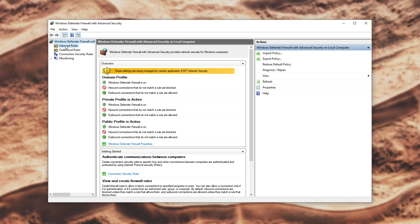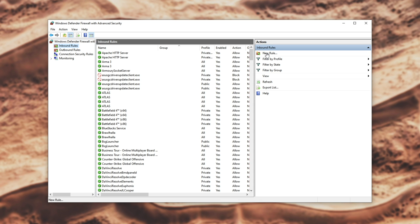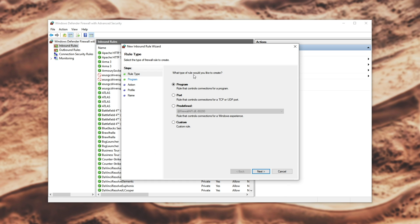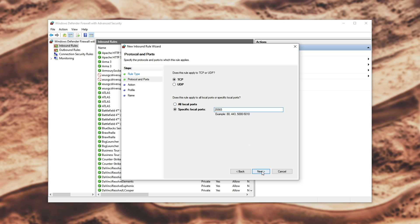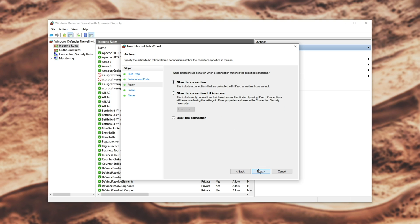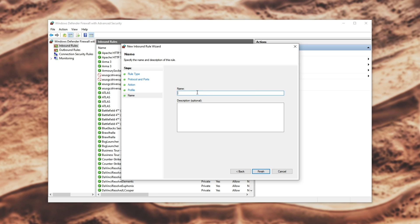To begin, let's allow it through inbound. In the top left, click Inbound, and in the top right, click New Rule. Select Port, then TCP, Specific Local Ports, and paste in 25565. Note that I like to have this copied because we'll be typing it quite a lot. Then allow the connection, make sure all three options are checked, and give it a name — I'll call it MC server.